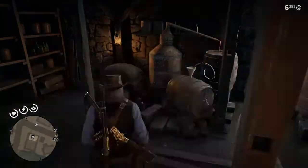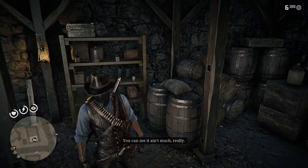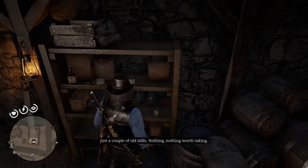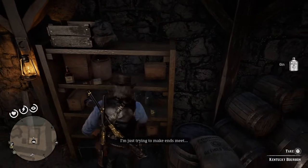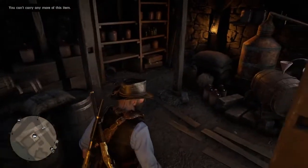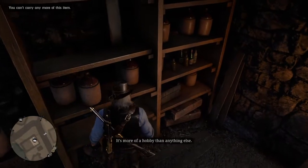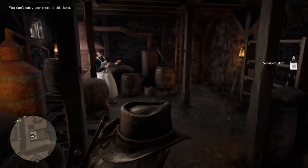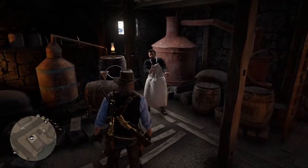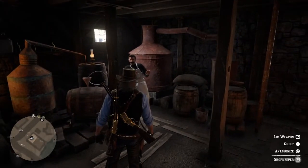If you just pop your eagle eye you'll see there are some items in there. On here you can grab some gin, some Kentucky bourbon, and there's canned vegetables and meat and things — though I'm already full. Over on this little shelf unit there's something else. It's actually quite worth listening to him; he is quite funny. Once you've done that, we need to get the money out of him, but we don't want to hurt him, so we're going to aim our weapon at him again.